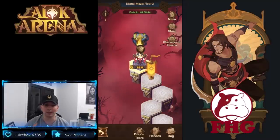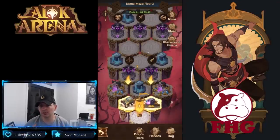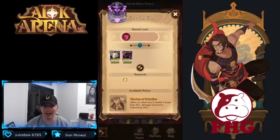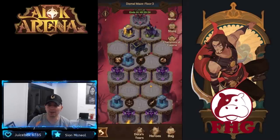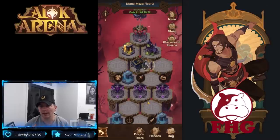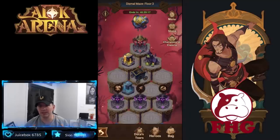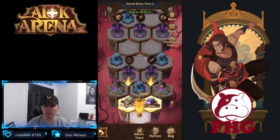We made it to the third floor without using any Dura's Tears, so we get another weapon — a Heart Seeker. I'm going to pick up the Warden of Salvation as well, which is very powerful: when an ally's health is below 50%, damage received is reduced by 50%. Then we have the Divine Fountain again and the Witch's Den. Since it's the last battle, I'm going to pick up the Divine Fountain to hopefully get through without too many casualties.